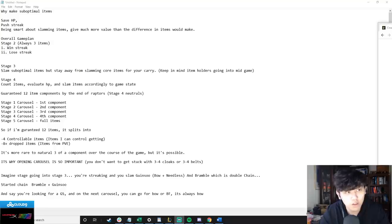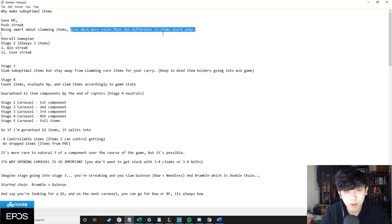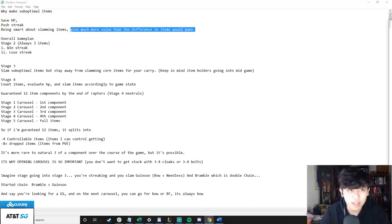In this video I'm going to be covering as much as I can about items — what you should be thinking about when making items, what you should be going for in carousel. In general, you make items to save HP and push win streak. If you're smart about it, you can make a sub-optimal item that gives you more value than a best-in-slot item could, and that's what slamming items is.